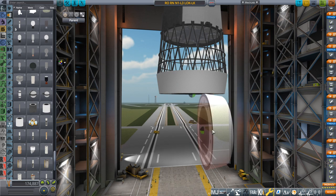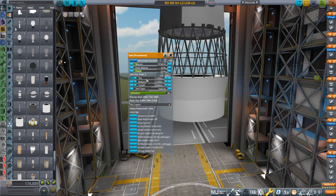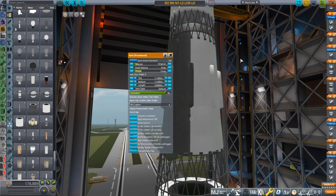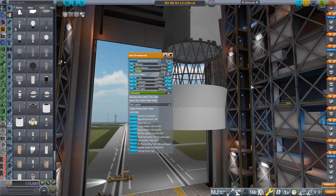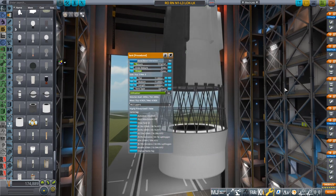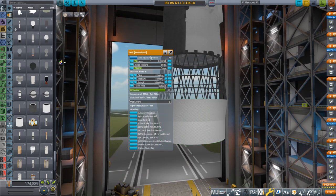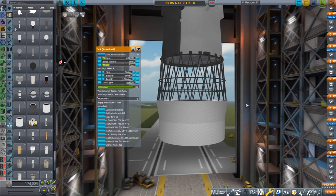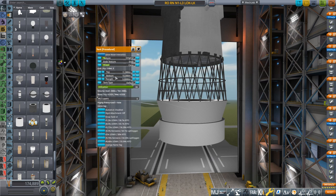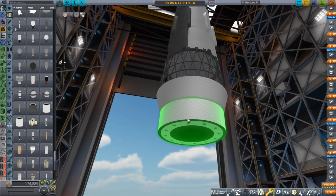That obviously worked out better. In the comments to the previous N1 video it was noted that maybe we should shift away from the spherical tanks and go to better tanks with a shared bulkhead that would be much lighter. There's a lot of wasted space and weight in this rocket. We're not going to change the upper stages but we are going to change the first stage to that style. I'm going to assume they would make a tank that is the same diameter as the Saturn V — since the United States could do it, I'm going to assume the Soviets could do it too.